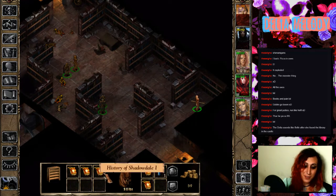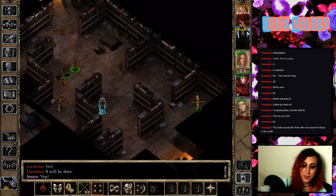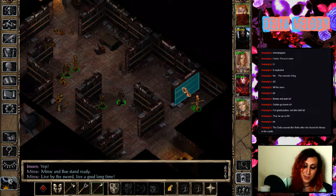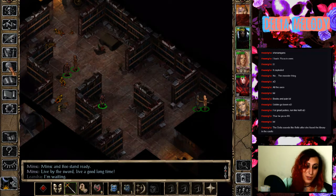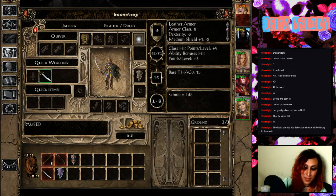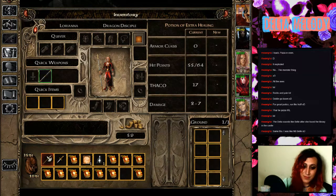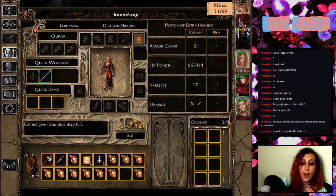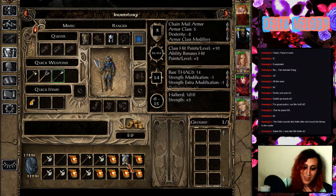History of Shadowdale Part 2. History of Shadowdale Part 1. Oh holy fuck — now her inventory is full of books. What about Minsk, can you carry more books? 'Live by the sword, live a good long time.' No, your backpack's full. Whose backpack is not already full of books and axes? Jihira has space for books. 'I have had to drop what you gave me — I have only two arms and no more space.' That's so cool — he has a little thing he says.